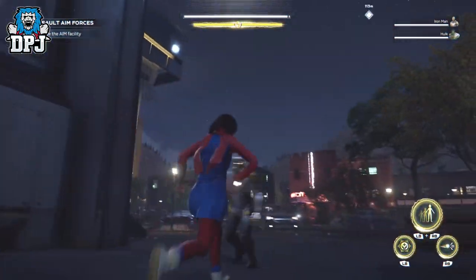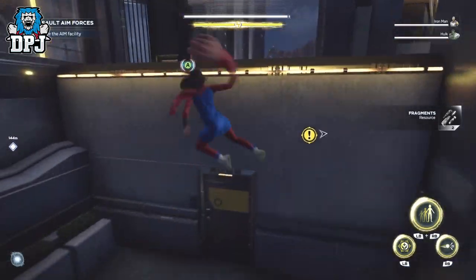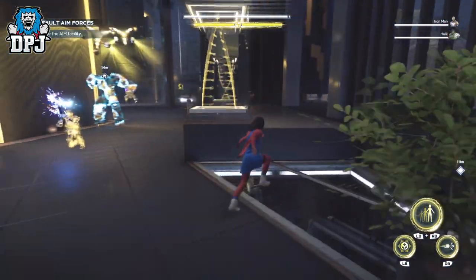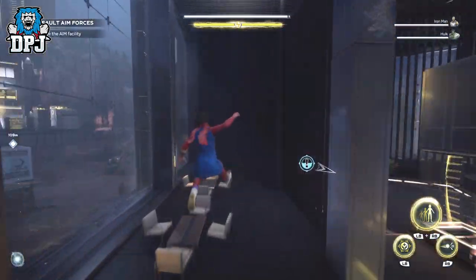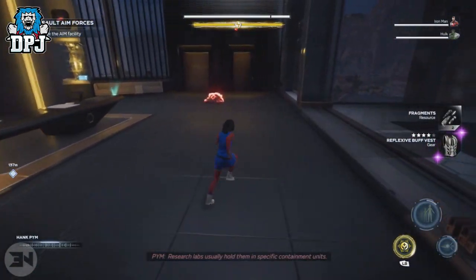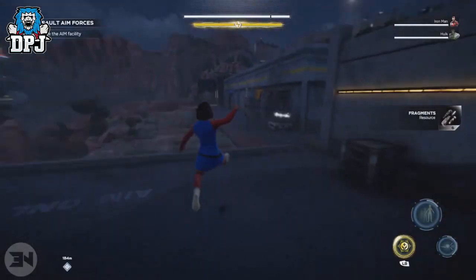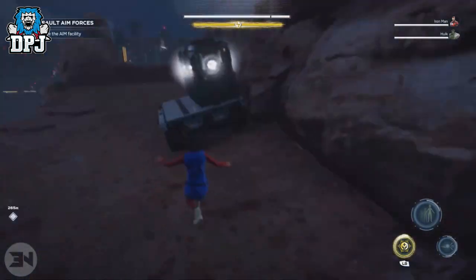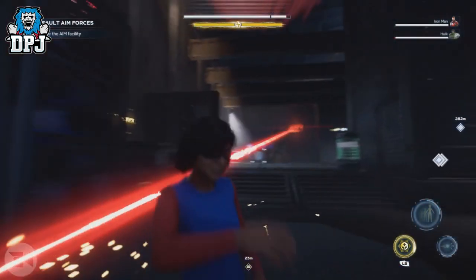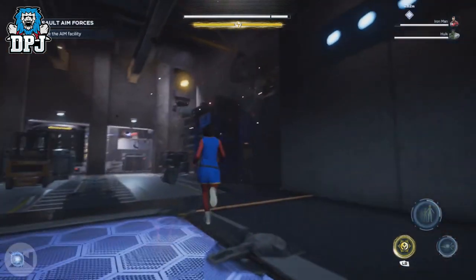By the first secret room, you get there by following the route I show on screen. Once here you activate 4 switches which are very easy to do. Once you have done this the floor will open up and you can grab that loot — 50 units and an upgrade module from this chest alone.